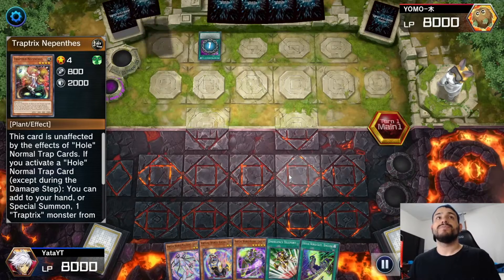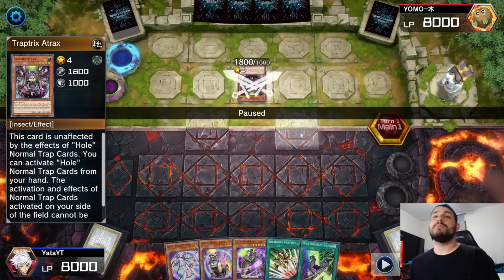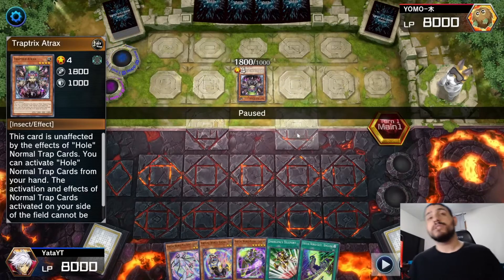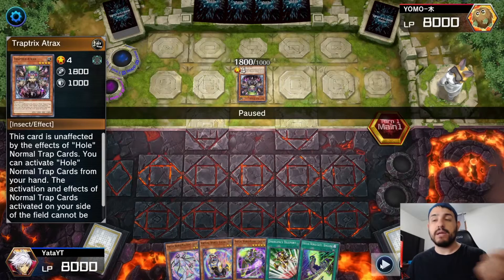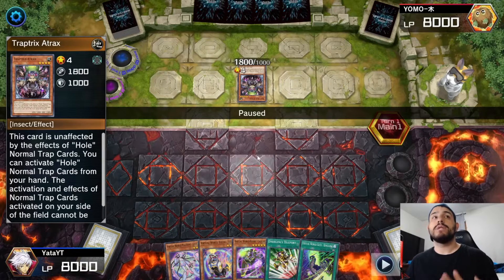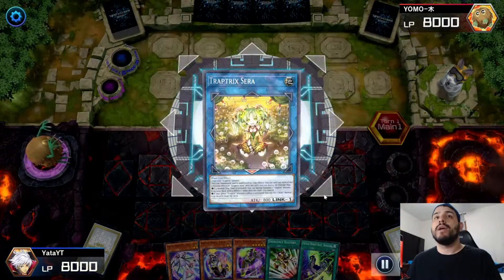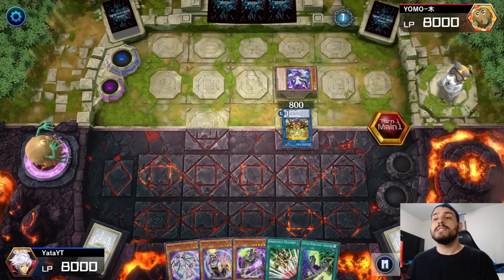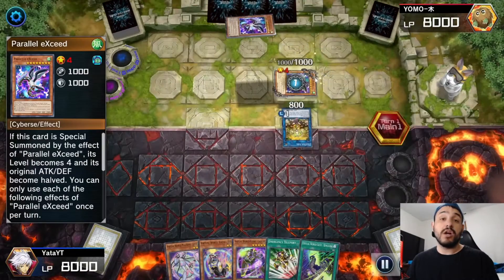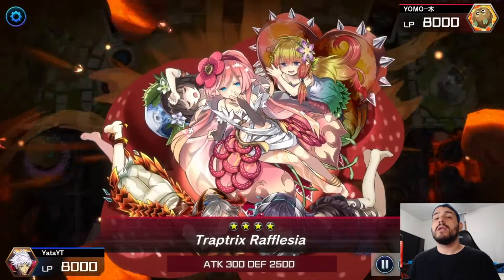He adds a copy of Parallel Exceed, which means he already has access to a monster he can summon and link with to chain Parallel Exceed. He goes ahead and normal summons A-Traxx, links that off for a copy of Zera, chains Parallel Exceed to summon itself, then summons another copy of Parallel Exceed, and sets one card.